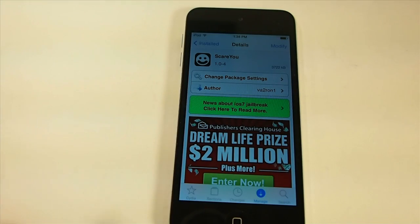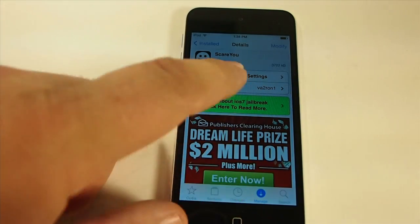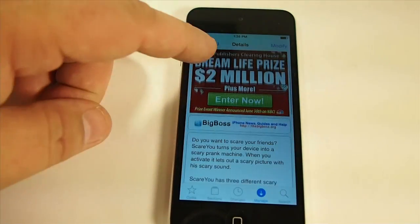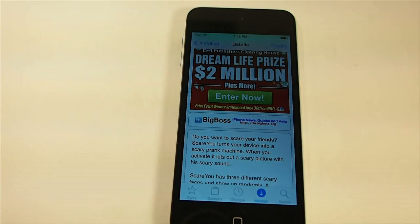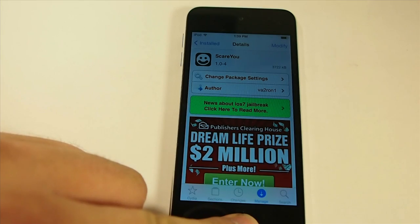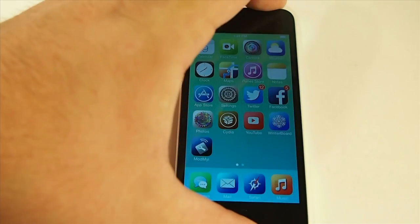Hey YouTube, it's Mitch at modmyeye.com. Today we're looking at ScareYou. This is a free tweak in the Big Boss repo. What it does is you can assign an activator gesture to have a scary picture appear on the screen to startle someone who might want to borrow your phone, or just play a joke on someone. This is just a tweak to have a little fun.